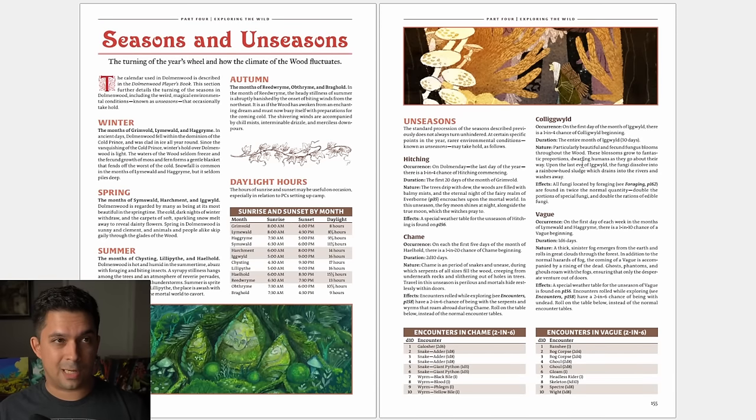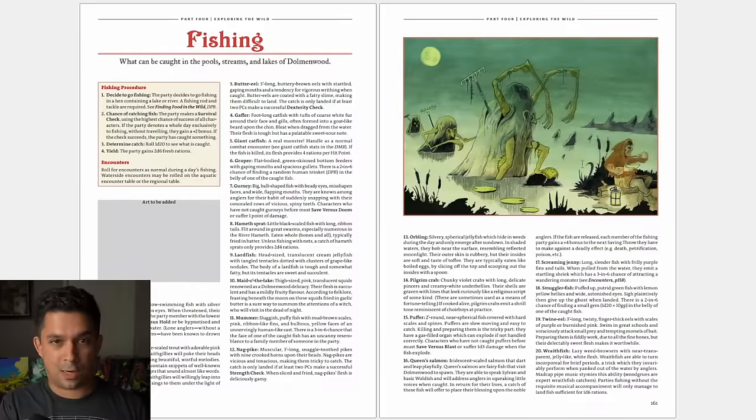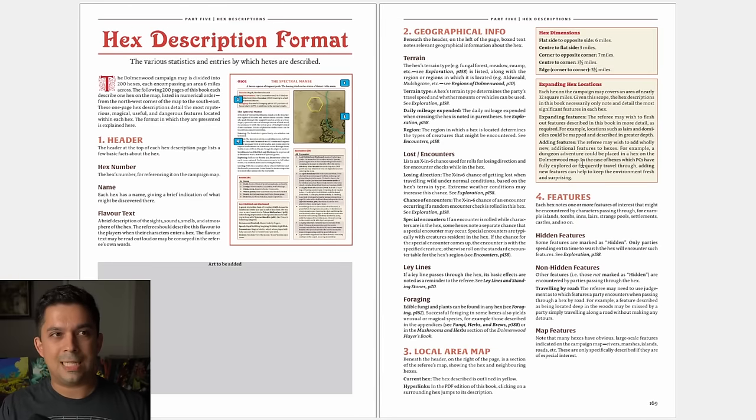Travel is a really big deal in any hex crawl, and it's especially a big deal in Dolmenwood. You can keep track of time and know what season you're in. There are weather systems for each of the different seasons, so things change over time. You can get lost, and there are tons of different encounters. There are fishing systems, foraging systems, and hunting systems — you can really dig into the whole process of traveling through this dark forest. There are systems for camping and for hanging out in taverns, finding food and drinks.